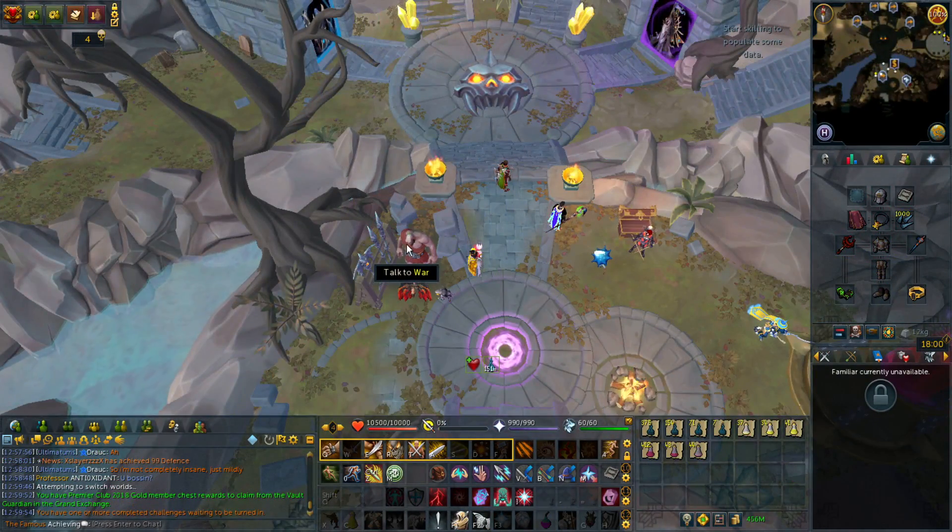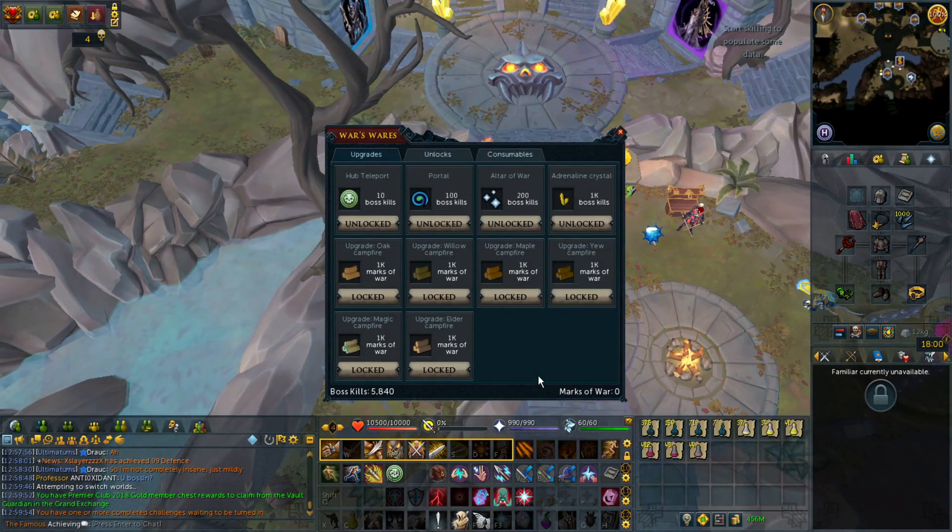First I'll start with the War Shop. Right-click the NPC called War and he will open up a shop. First we have the upgrade section. The upgrade is based on the total number of boss kills combined. Upgrades include a hub teleport on your spellbook, an extra boss portal, an altar to pray just like the max guild, and finally the adrenaline crystal which gives you 100% adrenaline instantly. In total you'll need 1000 boss kills.